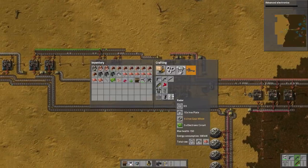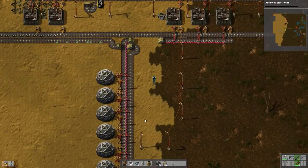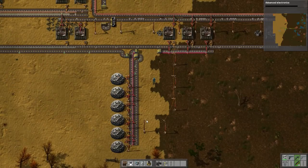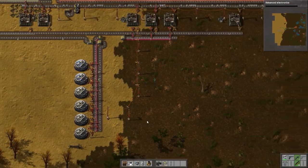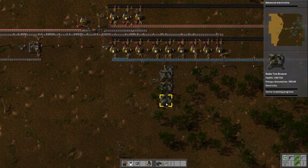Some more iron. Let's make two more radar stations. Let's make sure this works. All right, it works, sweet. Take our two additional radar stations and plop them down right there and right there. Give them some power.